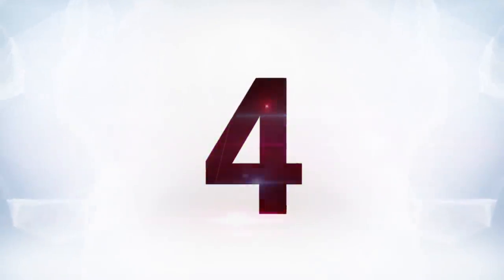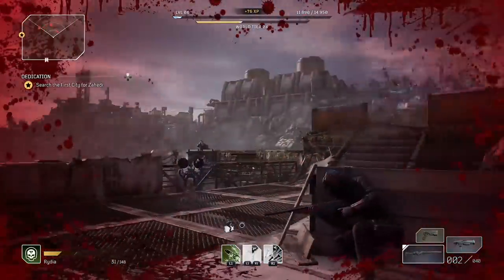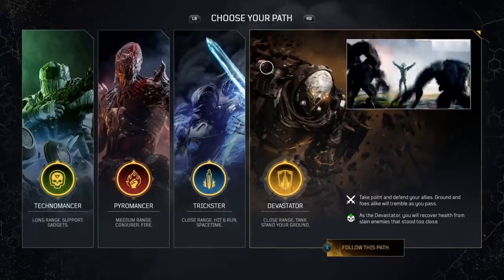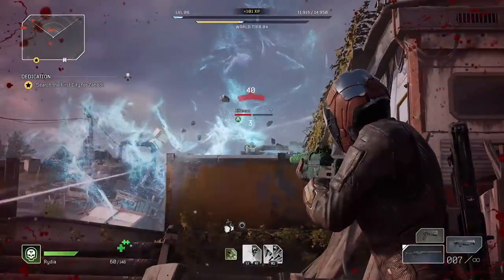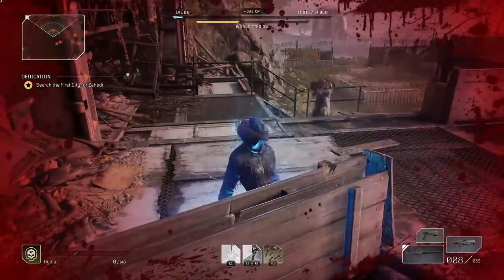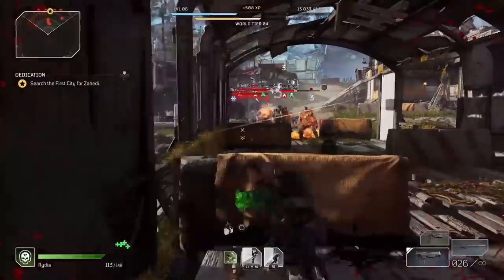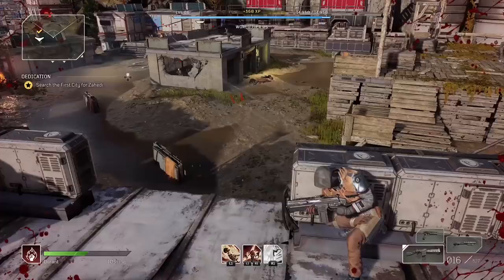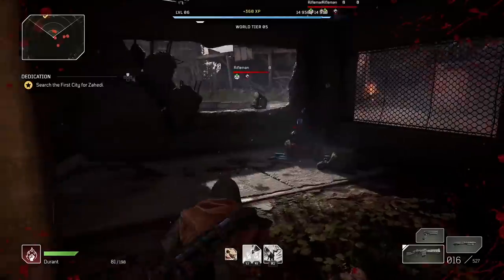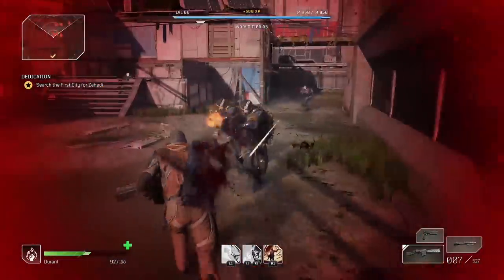Next at number four, know when and when not to use cover. This game is a little weirder than you'd expect. Don't get too used to keeping yourself glued to cover because very quickly the game starts throwing a ton of enemies at you that all want to flank you or rush you. Sticking to cover can screw you over quite a bit unless everyone is directly in front of you. You have to break old habits if you're used to something like Gears of War. Outriders wants you out and about using your powers.